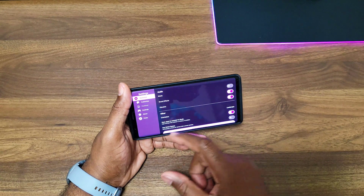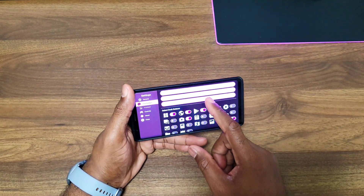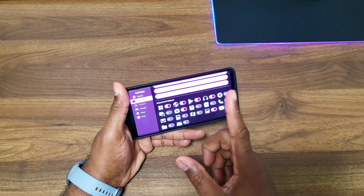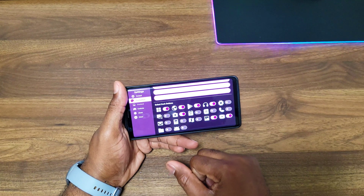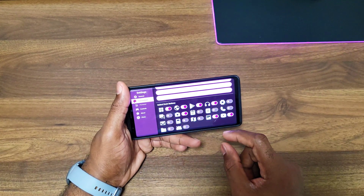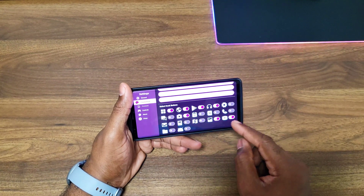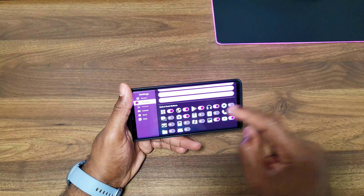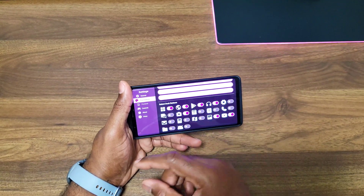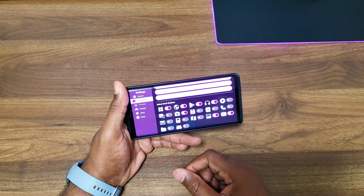Back in settings under Customize, you can select which dock buttons to show. A useful tip: the dock will display them in the order you select them, so whichever app you select first will appear first on the dock.